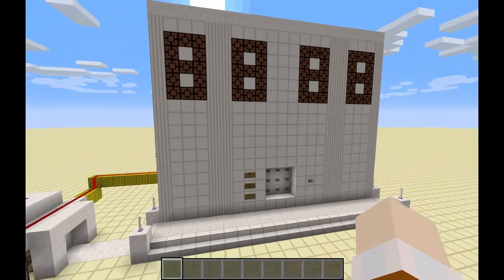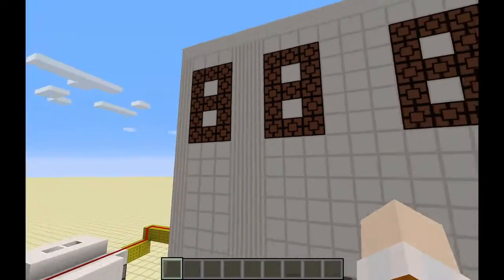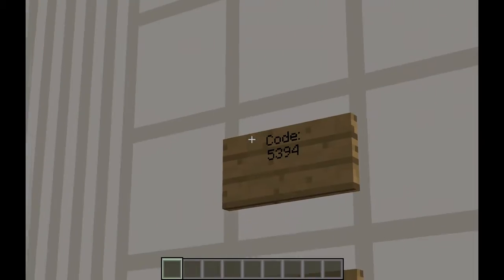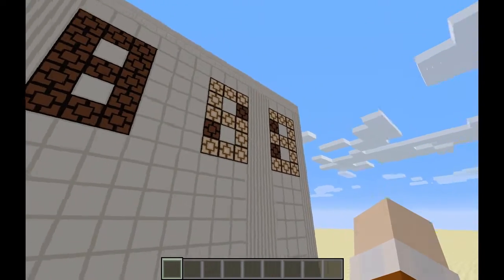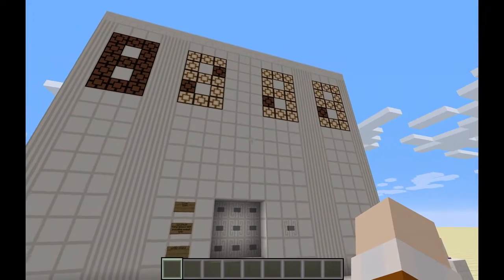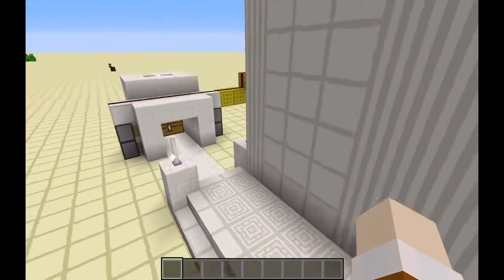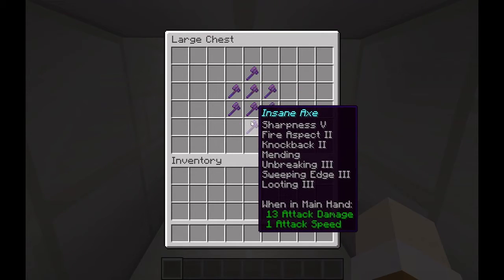Now if you do not know what this thing is, this is my four digit combination lock. As you can see it has four digits displayed on a 7-segment display. The way this works is you press the button — the code is 5394 — so the 5 will appear, then I press 3, the 5 moves over and the 3 appears there. Then I press 9 and then 4, and these doors will open in a few seconds. As you can see you can walk inside and pick up your insane axes, which you really want to keep away from your enemies.